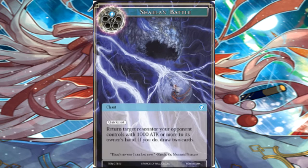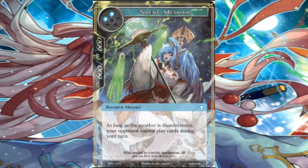Shayla's Battle. Two costs, return target resonator your opponent controls with a thousand attack or more to its owner's hand. If you do, draw two cards. You have better cards than this — in fact, I think there's a card in the set that's literally better than this. Drawing two cards is kind of bad to begin with when you could just trade up. The quick cast doesn't save it. There's just a better card coming.